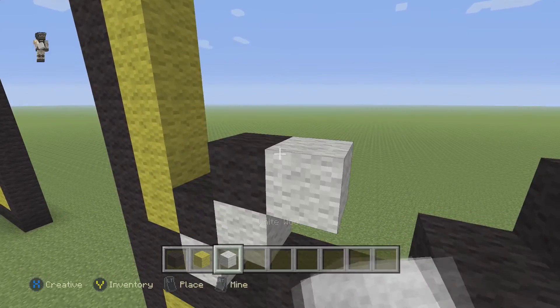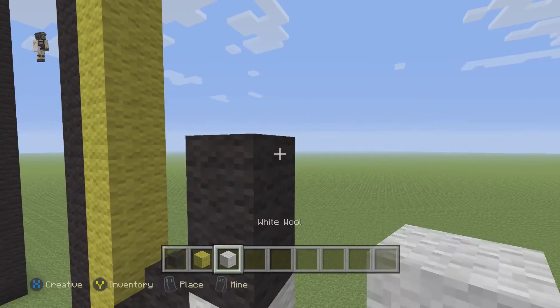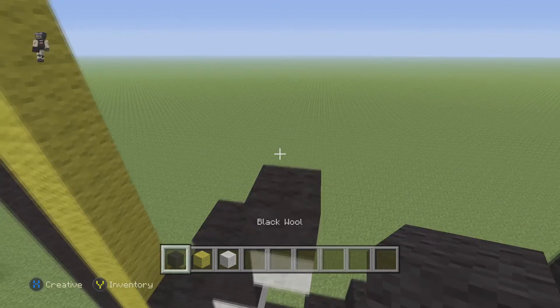Then we're gonna grab our white wool and place 2 blocks going up — 1, 2. Then 1 white wool next to that, and then we're gonna place 2 black wools.